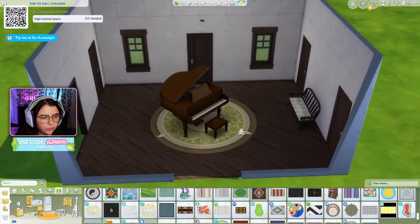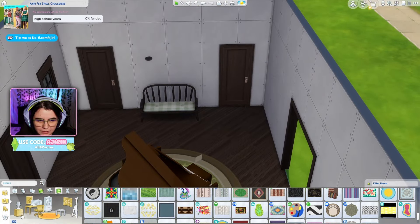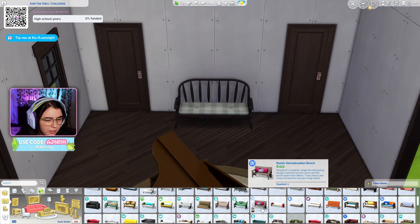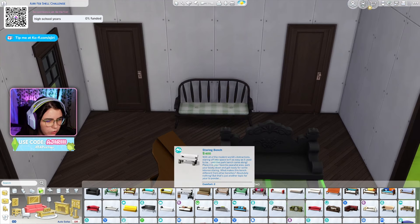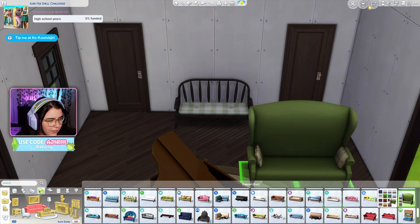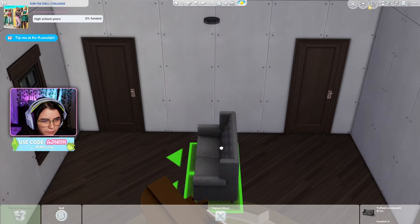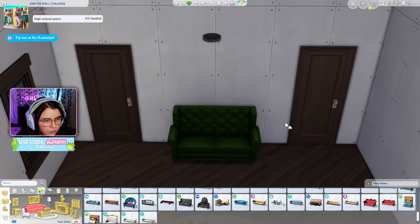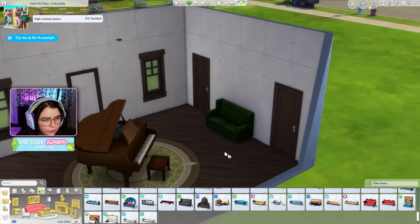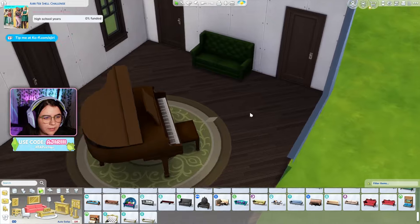We've got a bit of green going on elsewhere so maybe that's okay. We've got a bench over here but I'm tempted to change it now. I was interested in using a bench from Horse Ranch because I just got Horse Ranch, but now I'm thinking maybe that doesn't look great. Maybe we could go with something a little more fancy. Where is the one from Crystal Creations? The brown wood is kind of nice though.